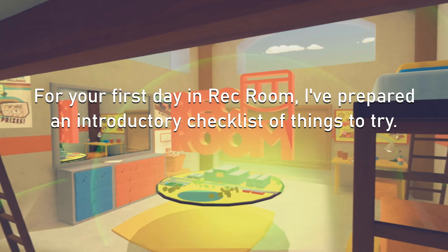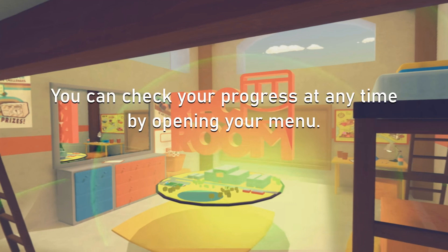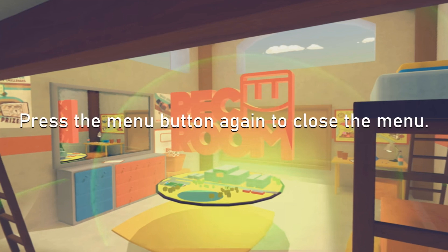For your first day in Rec Room, I prepared an introductory checklist of things to try. To see your checklist, press the menu button on your controller. You can check your progress at any time by opening your menu. Press the menu button again to close the menu.